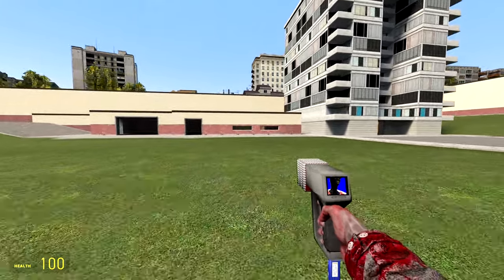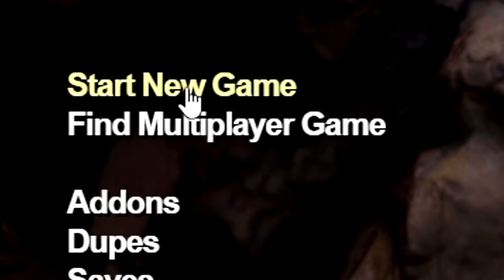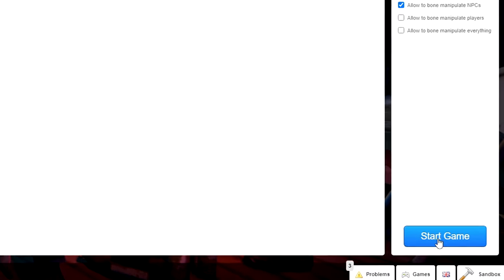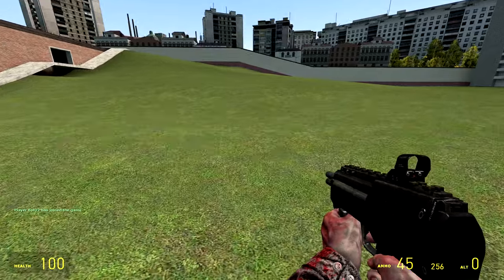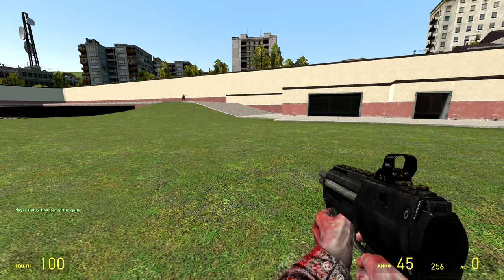Now how can you do this when there's no one in your server? Well, you can create a bot. To do this, go ahead and do start new game, go over to multiplayer, do a two player or more game, and then start it up. Once you do that, go ahead and go into your console and type in 'bot'. And that's it. You will have a bot join your game. You can do this to as many bots as you want, depending on how many slots you have.